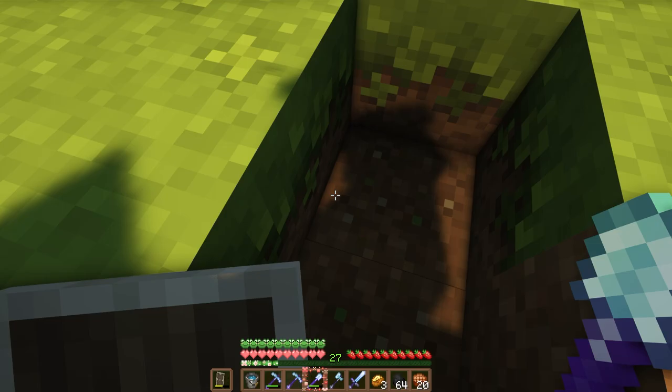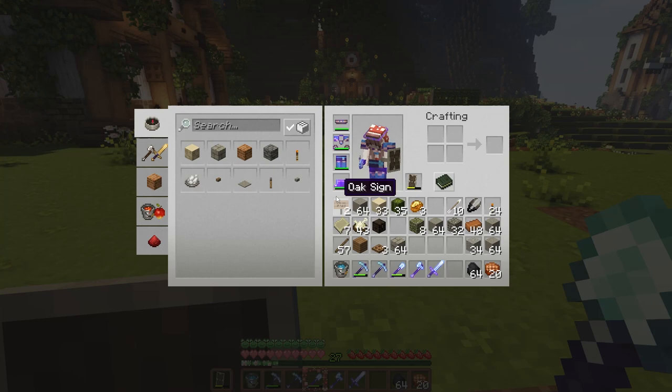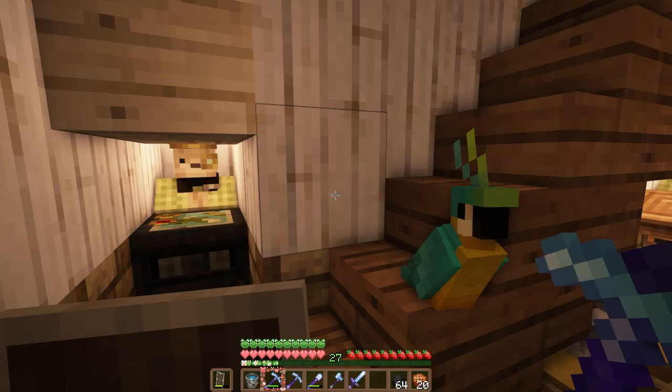In today's episode, we are going to be working on setting up an automatic cactus farm. Why a cactus farm, you ask? I'm going to be needing some dye, and also I figured it could be a good source of XP if we smelt some cactus up in our base.